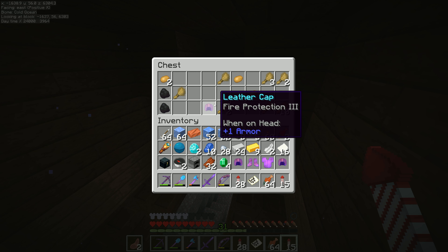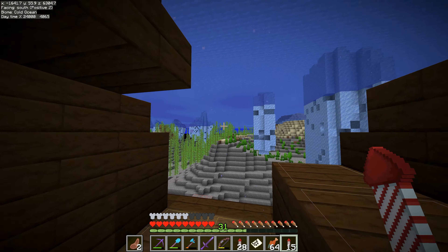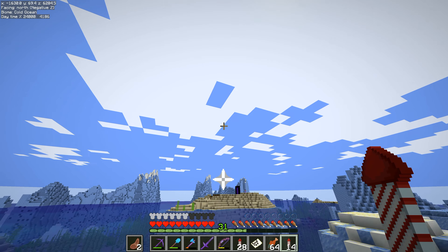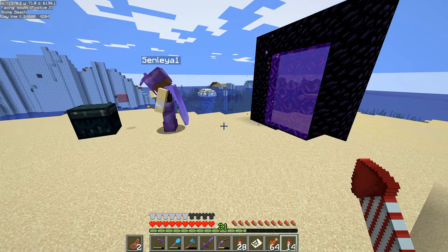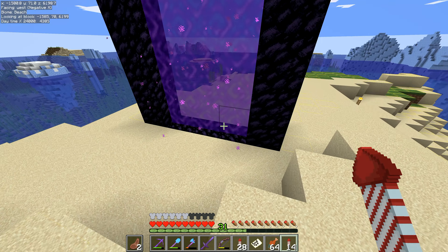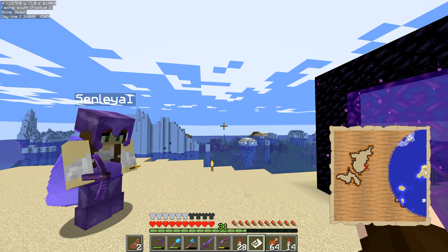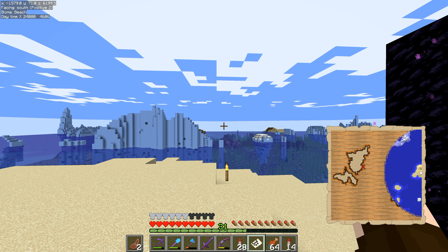There we go — compass stack. I'm going to leave the carrots behind and take that buried treasure map because I want to see if it's a useful one. There is one more chest in here, and that one is not a huge amount of use. Coal, potatoes, wheat, and a leather cap. I don't know why I bother picking up the leather armor — there's absolutely nothing we can do with it apart from strip out enchantments for a tiny bit of extra cash.